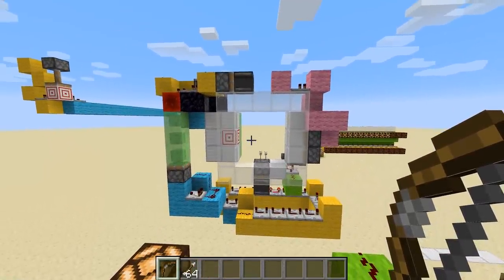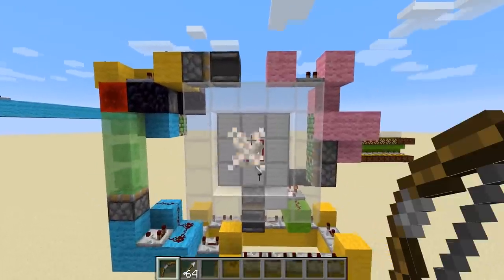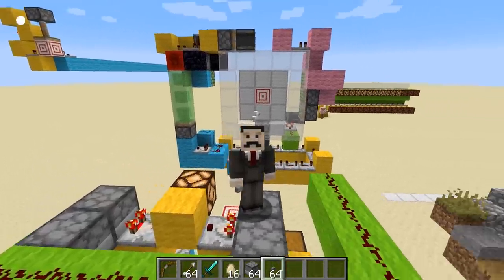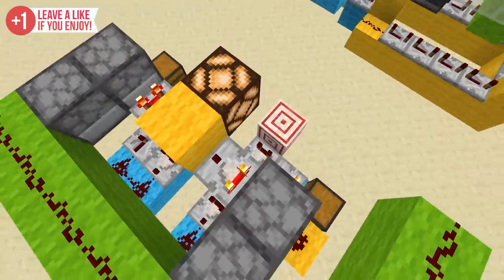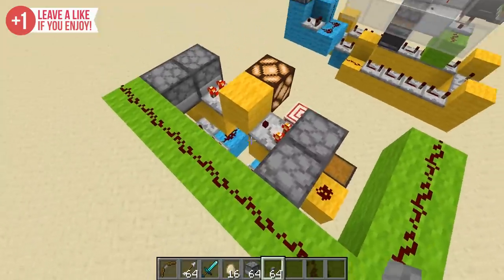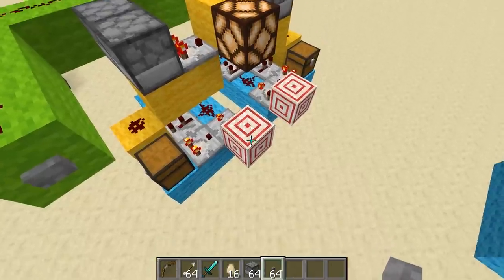The target block essentially gives out redstone signals when it's hit with any form of projectile. Now obviously I'm using a bow and arrow here, but it does work with snowballs and anything else you want to hit it with. That does mean you can now activate redstone contraptions using eggs. And all of this got me thinking: what if I built redstone contraptions that only use the target block? No repeaters, comparators, anything like that — only the target block for circuitry.